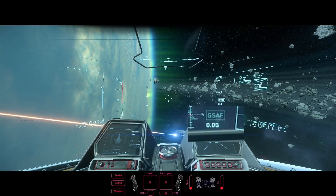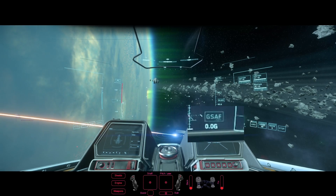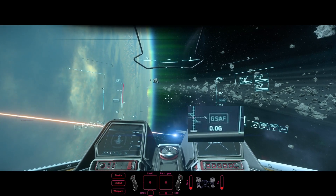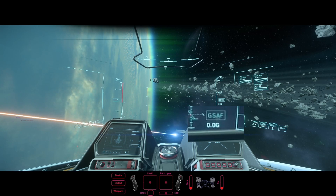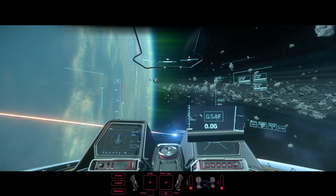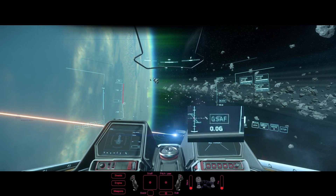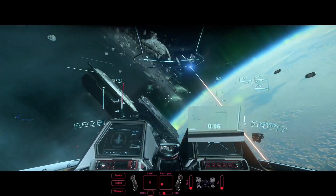Une des situations les plus simples pour expliquer le tricord, c'est quand vous devez chasser un vaisseau. Par exemple, un vaisseau qui part tout droit pour éviter que vous le tiriez dessus et pour aller charger ses shields — ça arrive tout le temps. Si la personne tricorde, vous avez peu de chances de le rattraper. Mais si lui ne tricorde pas et que vous tricordez, vous allez le rattraper. Et rappelez-vous, on va l'utiliser vraiment tout le temps.